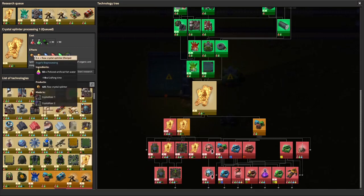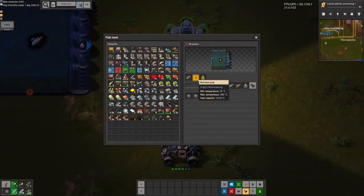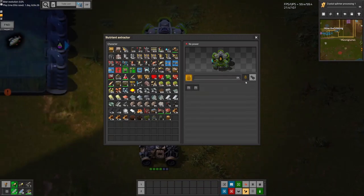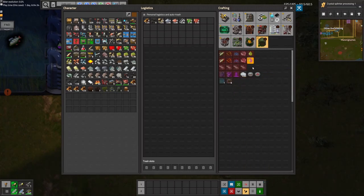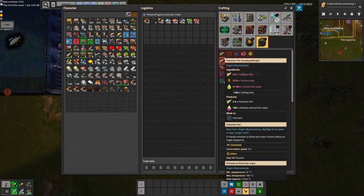In order to do them, we need this polluted fish water. Well, in order to do that, we need to make fish, but we need nutrient pulp. And to get the nutrient pulp, we need some sort of product - in our case I just picked beans arbitrarily. And then we're working out how to do the beans. I'm gonna get beans. They're not just good for your heart - they're also, apparently, good to make fish.